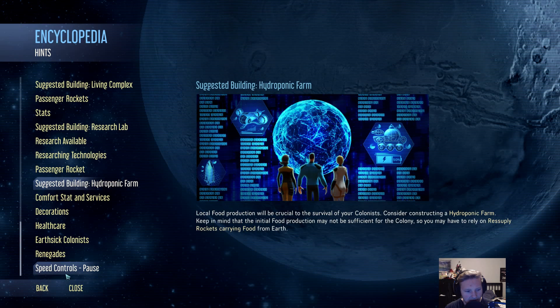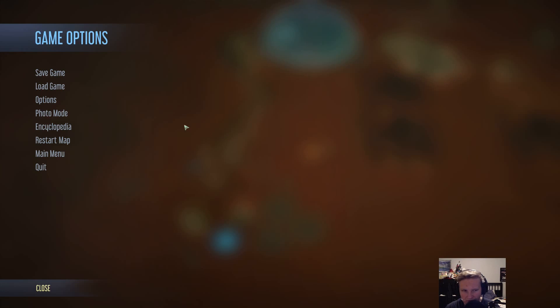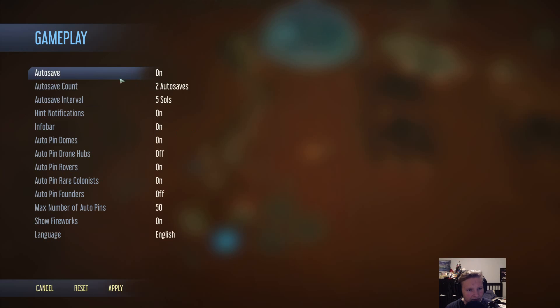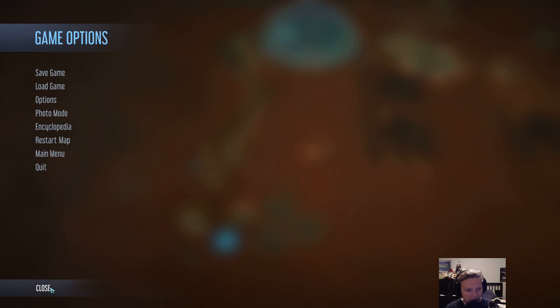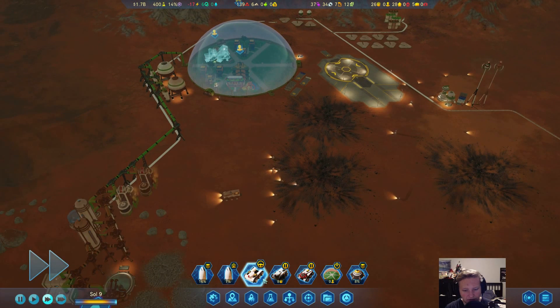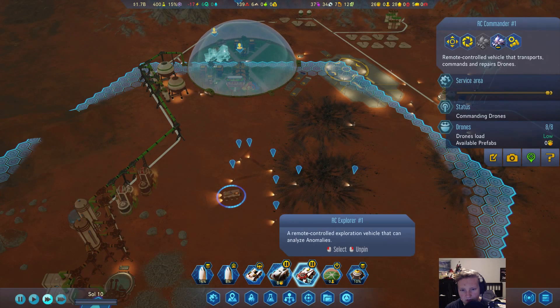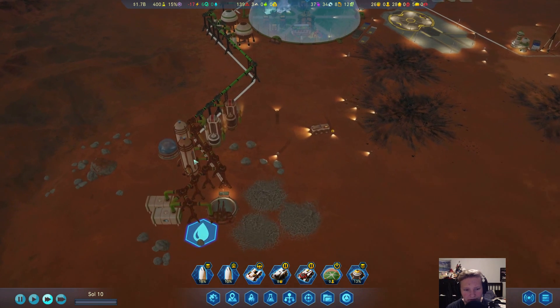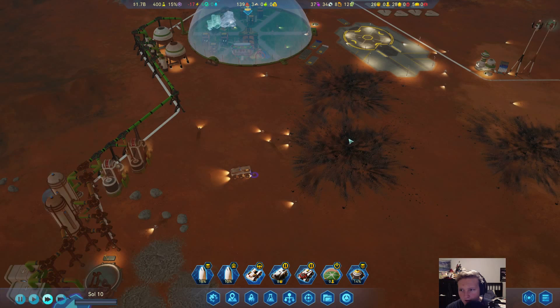We probably should turn those off at some point. I'm not really bothered to do so, but I'm gonna try. Infobar — hide notifications, hint notifications. Are those the ones? Let me click on something like this one. Things at the top are now gone. Okay, that's good, because I honestly don't really need those anymore.